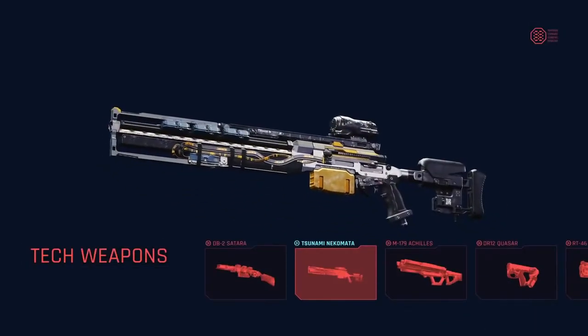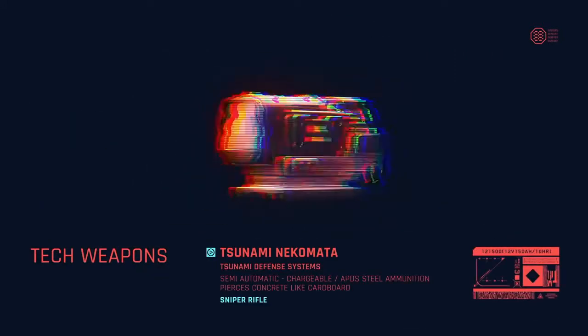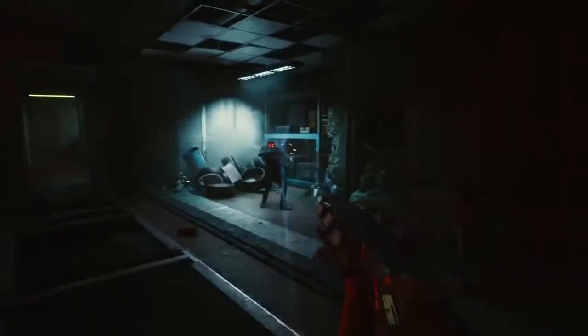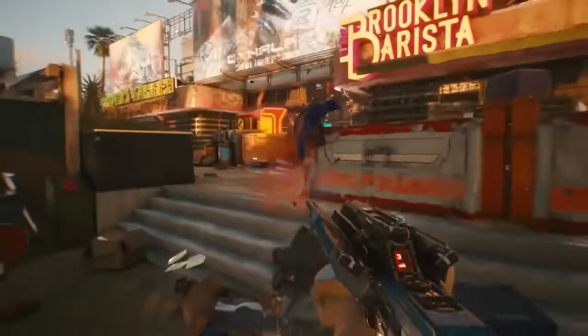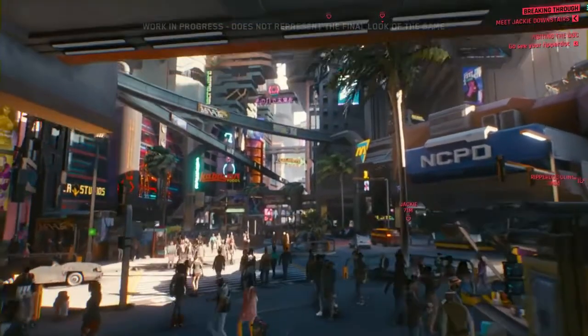Starting with the tech weapons — this type of weapon will be your futuristic gun. You will be able to shoot laser ammo and hold and charge this weapon, making it very powerful. The more you charge it the more powerful the blast will be. We can see this with the Tsitsumiya Nekutomata. This weapon is obviously Japanese and looks very cool. It looks like the Japanese have influenced the Cyberpunk world with these kinds of weapons.